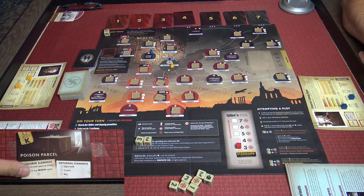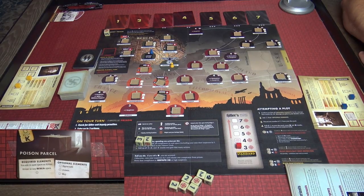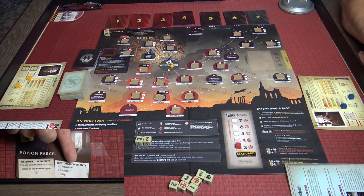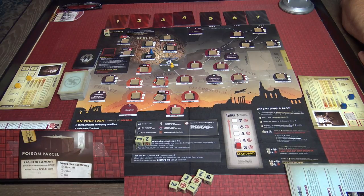Rob got a plot card called Poisoned Parcel. Plot cards are essential to this game — they let us roll against Hitler to get rid of him. He's going to be collecting signatures — already got one — plus poison and a map. These optional elements add dice to your roll against Hitler when you hold those items.